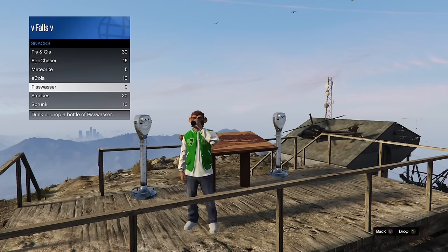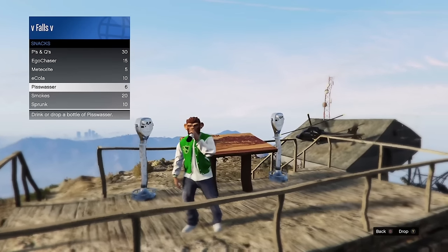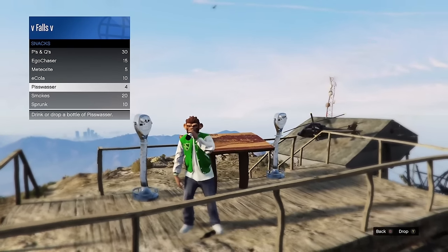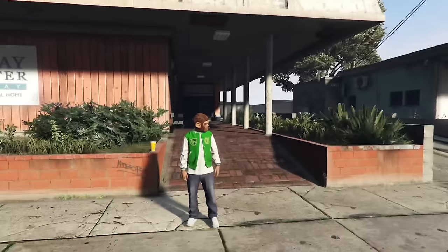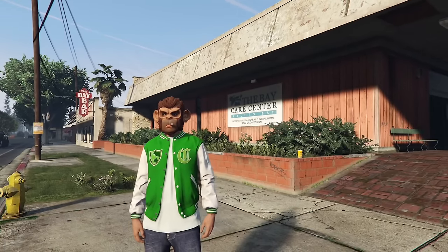If you're ever stuck on Mount Chiliad, you can drink seven beers, pass out drunk, and then respawn at the nearest hospital — the Paleto Bay Medical Center — and you'll be fine. This is a very useful tip I occasionally use. If you don't have a heist teleport or a facility teleport and don't want to leave the session, this is basically the only quick way to get down from Mount Chiliad. It spawns you at the nearest hospital where you can call your personal vehicle and leave.